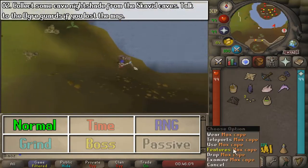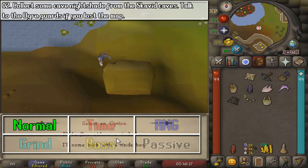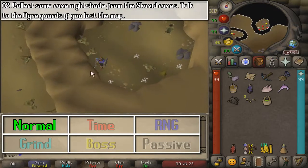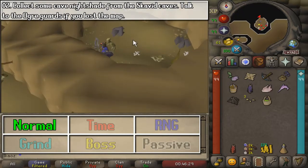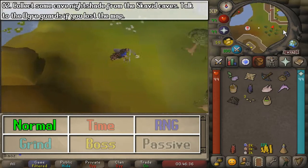For this next task, you need a Scavid Map as well as a Light Source. You want to go to the northernmost cave, and if the flower is not there right away, you can just hop worlds — it is guaranteed to be there due to a rotation, and this is much easier than going to the other caves.